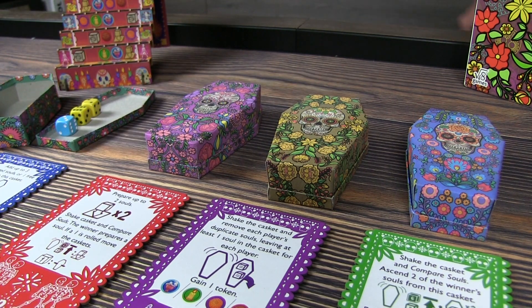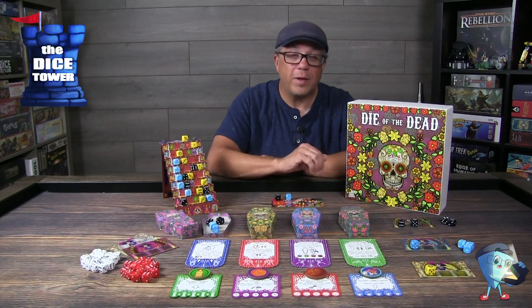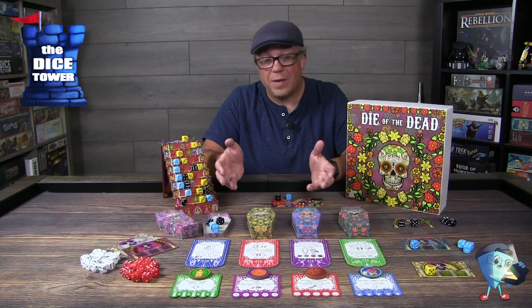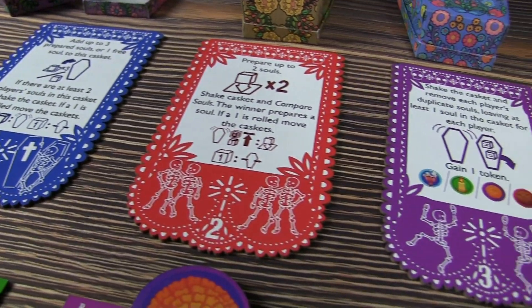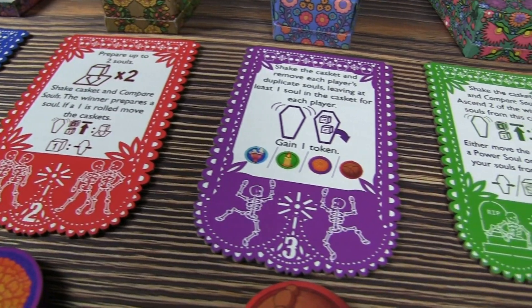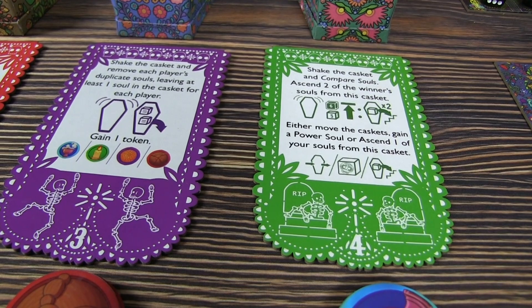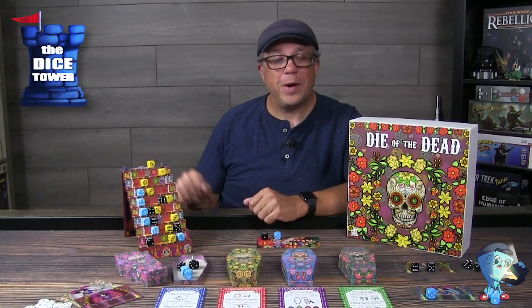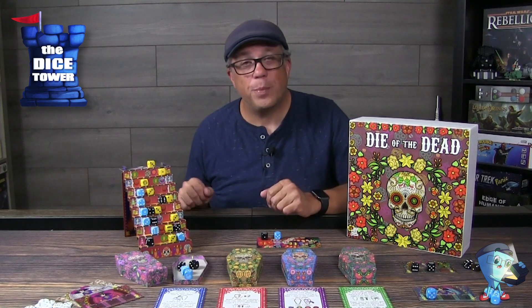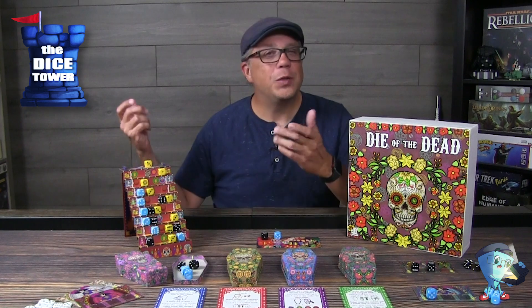On your turn you only get to perform one action from one of the coffins, and you can choose any of them. It doesn't matter if everyone has chosen coffin one this round — you can still do that as well. The coffins are never off limits; you can activate any of them you choose. The player who advances to the top of the marigold steps first, placing their last die in the village, wins the game.